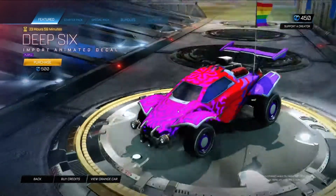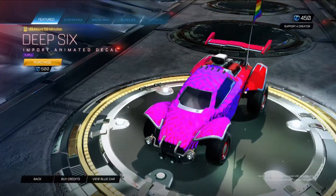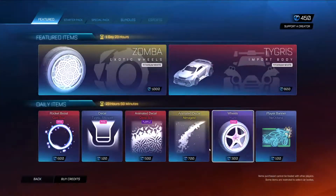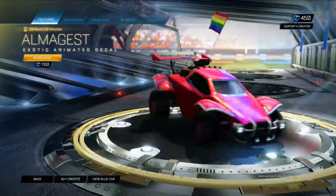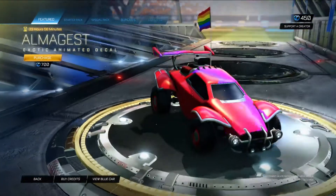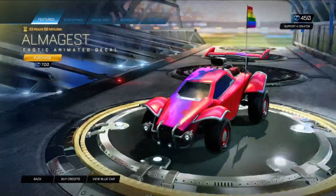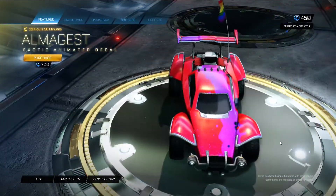We have Deep Six in purple. Looks more pink to me, but whatever. Armourgest — this is generic as well, not even specific. I've often said the animated universal decals are the best ones. Yeah, Armourgest. Very cool.